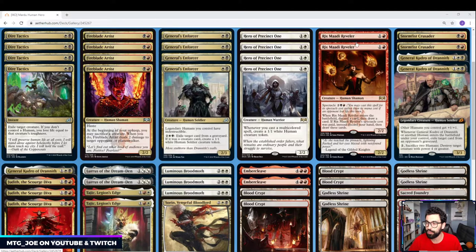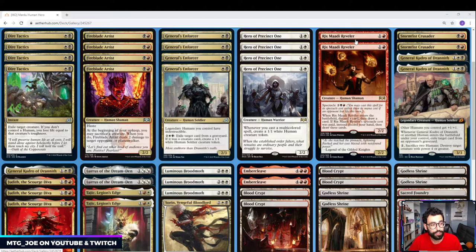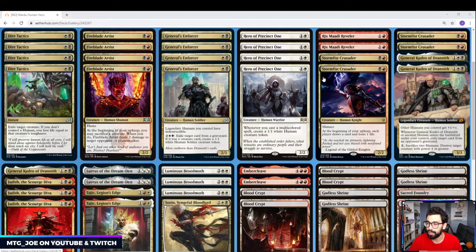We have a couple Rixmati Revelers just to filter our early draws. We do have some legendary creatures as three-ofs in the deck, so it can pass those along. And if we run out of cards in hand, it's a good top-deck — you can spectacle it and draw three cards. We're also running 4 Stormfist Crusaders, which draw us cards, have menace, and trigger the Hero.